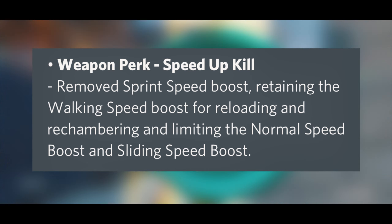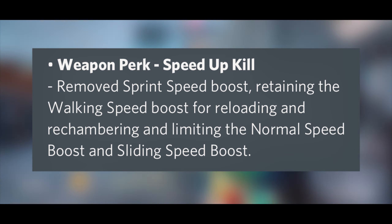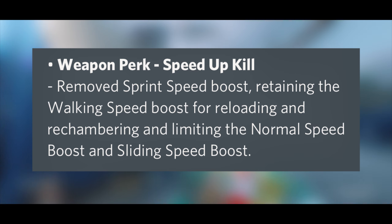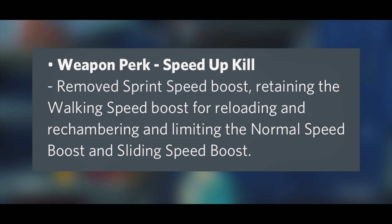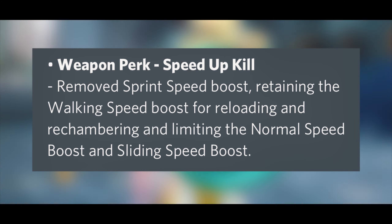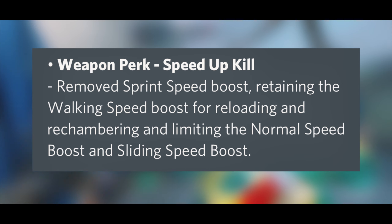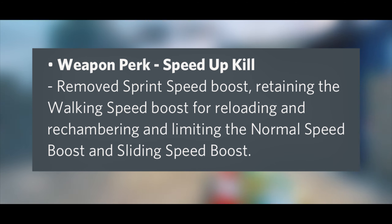One of the more popular weapon perks commonly used on shotguns is getting an adjustment. It's getting the sprint speed boost removed while retaining the walking speed boost for reloading and rechambering. The normal speed boost and sliding speed boost will also be nerfed a little bit, so you won't be able to run as fast, but you'll still walk at the same speed.